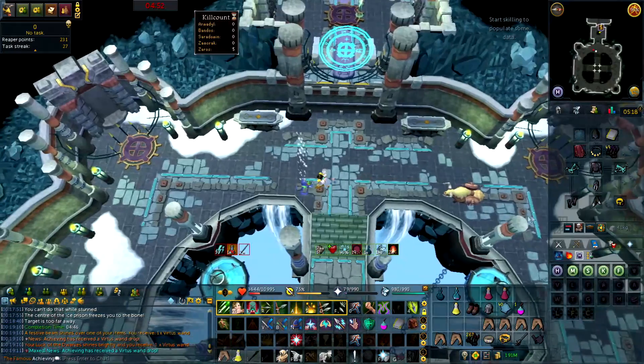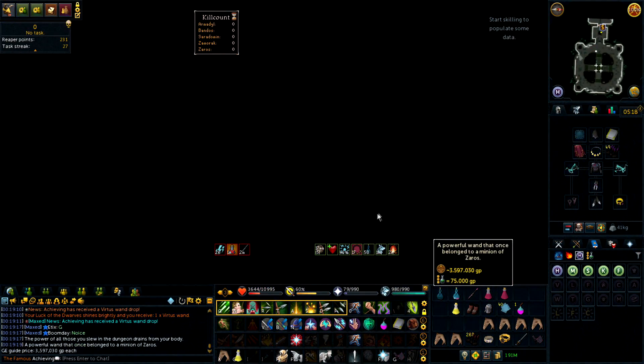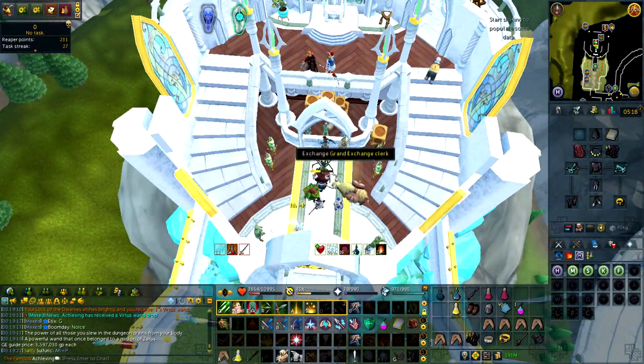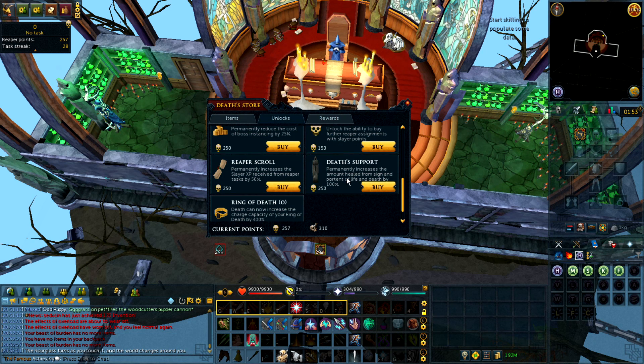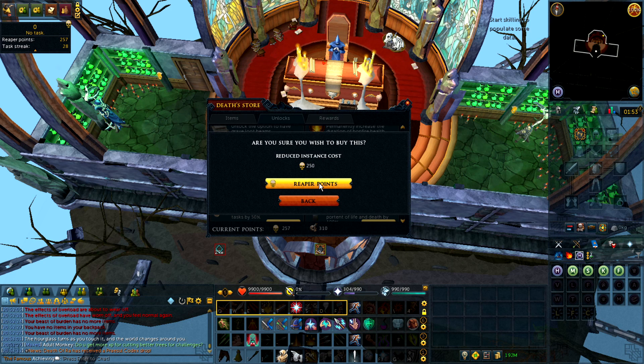Another drop — we get a Virtus Wand. Sadly it's hardly worth more than onyx bullets, but at least I get to add it to my collection log. I have 250 Reaper points and that means I'm going to get either the Sign of Life bonus or the cheaper instance costs. Since I'm going to do Nex and Araxor pretty often, I'll buy the cheaper instance costs first, then get the Sign of Life — though it costs so many Reaper points.